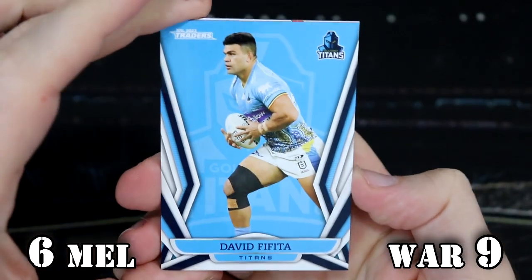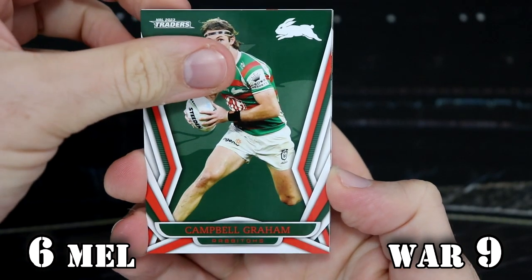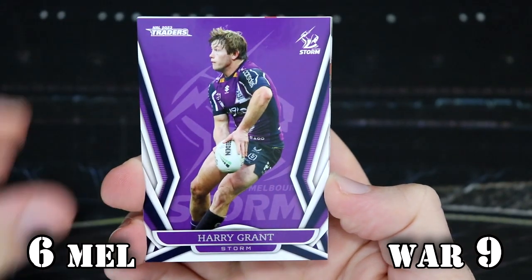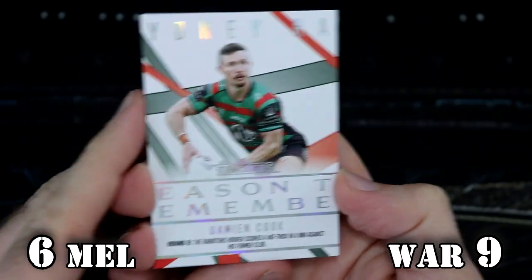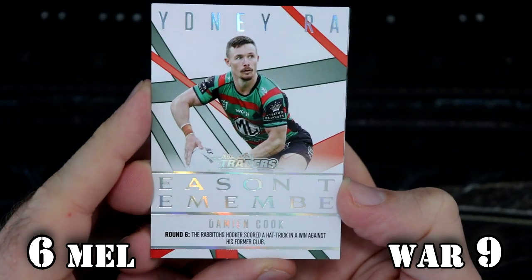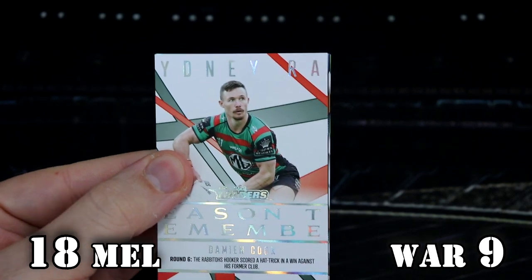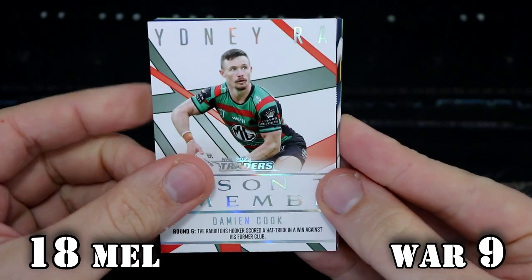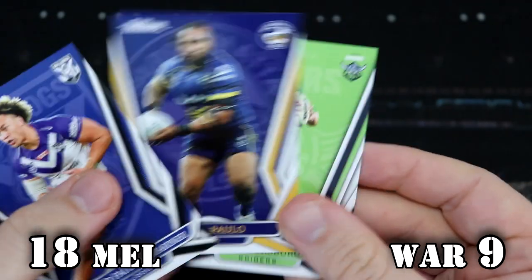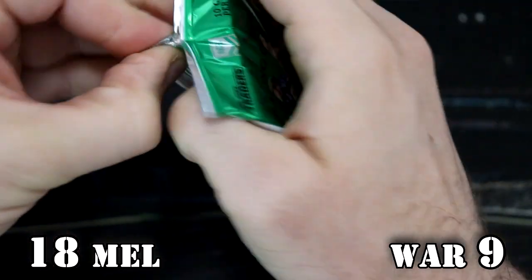This is the Storm — a retail pack. We've got Fafita, Hastings, Campbell Graham, Nathan Cleary, and Harry Grant. And it's a Damien Cook Season to Remember. I feel like this is the third or fourth time I've got this card. The Season to Remembers are one every 12, so that is 12 points to the Storm. Let's check out what Pearl Special we have — it's the Tigers, so that is not having an effect on proceedings. I like the Pearl Special rule change — it does add tension.